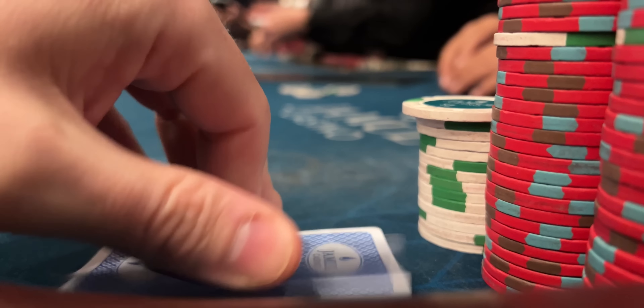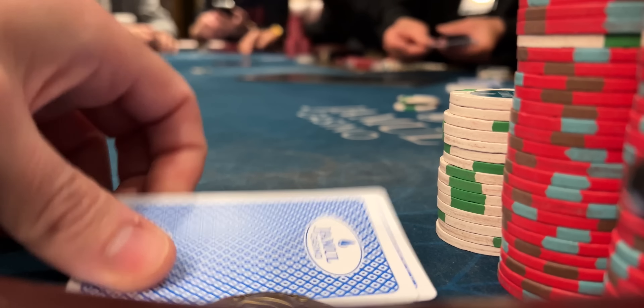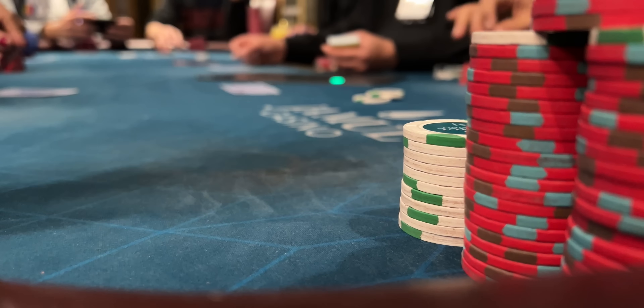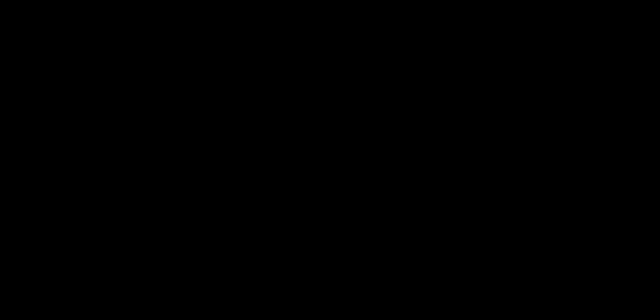$356 in my stack, down about $200. This has been an up-and-down rocky session — haven't really gained any traction, did go on tilt once, and I'm starting to get a little frustrated. So I decided to take the L, preserve my chips, and take what I have left to the cage for cold hard cash. In for $527, out for $296, for a loss of $231. Thank you so much for watching. Kato out.